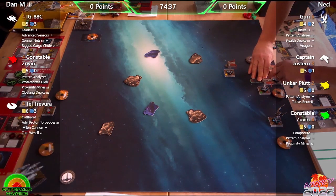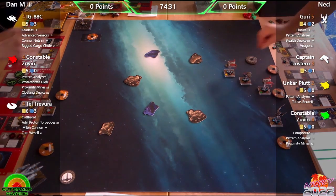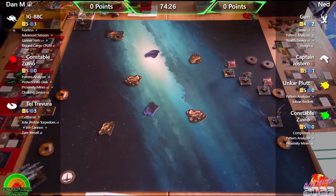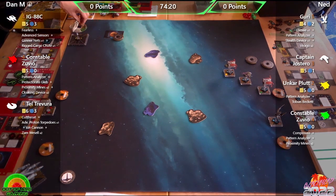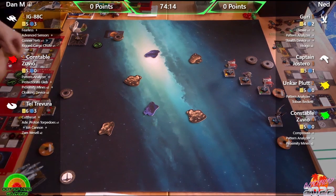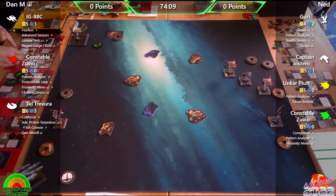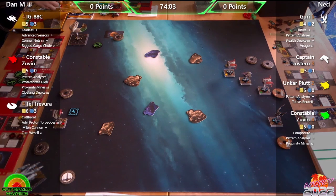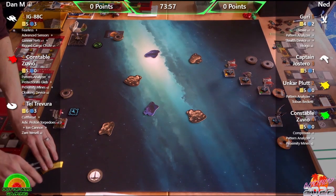Phil recalls only seeing the Cloaking Device on the TIE Phantom or rarely on the Scimitar. At the first tournament he attended, someone won with a Space Tug that just cloaked and bumped three people into rocks. This Space Tug has 20 points worth of upgrades on it, and Phil wants to see if they're worth it and if it's actually effective.